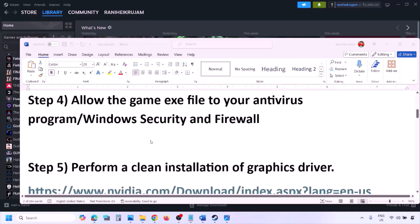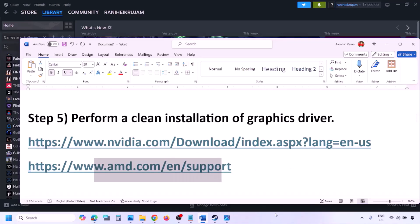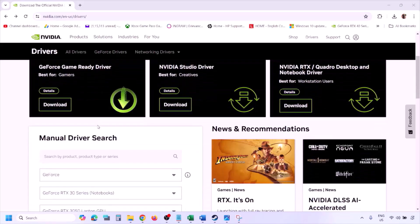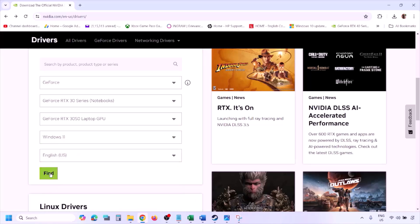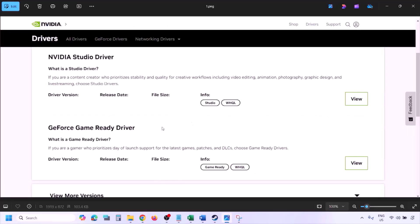The next step is to perform a clean installation of your graphics card driver. If you have an NVIDIA card, go to the NVIDIA website; for AMD, go to the AMD website. On the NVIDIA website, select your graphics card and the correct operating system — Windows 11 or Windows 10 — and click Find to get the latest GeForce Game Ready Driver.